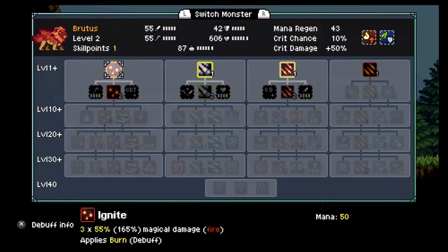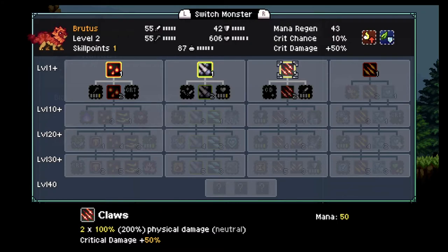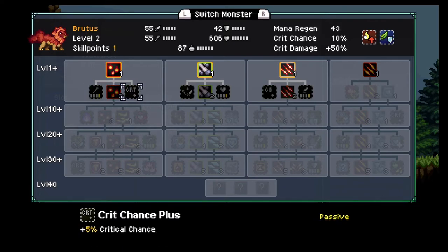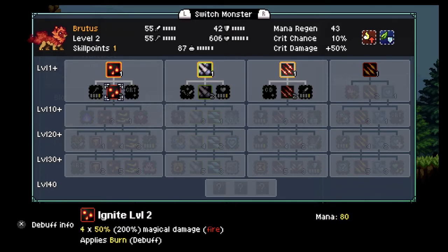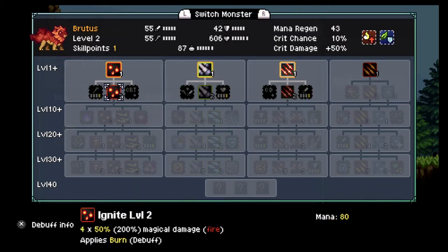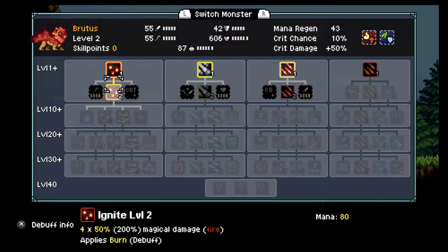This method of combat provides a depth that most Metroidvanias usually lack. Your team is composed of 3 monsters which you will quickly find on your travels, and Monster Eggs can be found by defeating that type of enemy in an efficient manner. In the first 48 minutes, I was able to collect, hatch, and level up 6 Monster Eggs. You will also have a backup roster of monsters from which you can select which 3 you want to bring into battle.